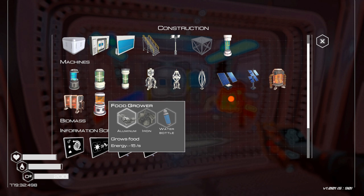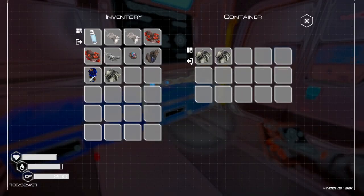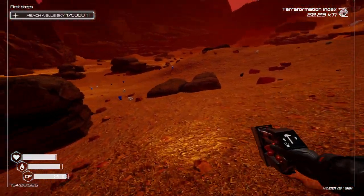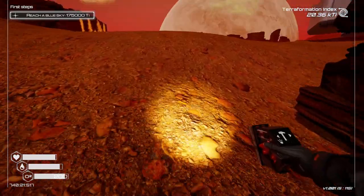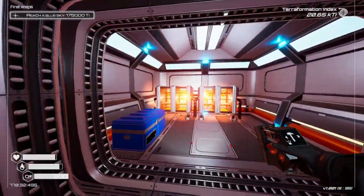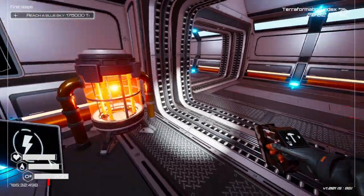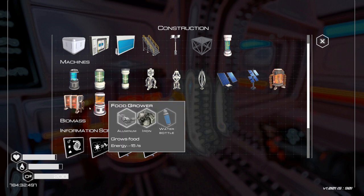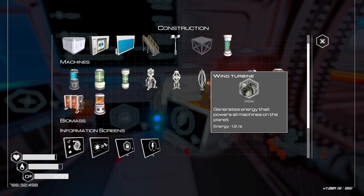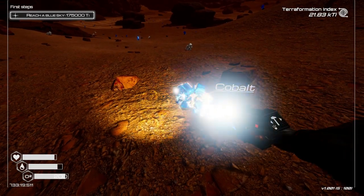We just got the food grower up. We need iron and a water bottle for that — shouldn't be a problem since we already have iron and just need ice for the water bottle. I suggest making a couple of boxes as an ice stockpile, because ice eventually melts on the planet once the heat level gets high enough. The food grower takes 15 power and we've only got six, so we need to build more power. We also still need silicone and cobalt.